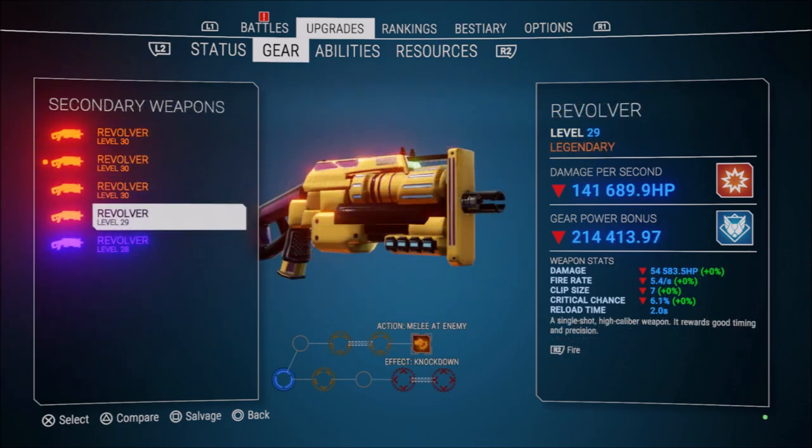Now let's take a look at an example of the third trigger I've come across so far, which is action: melee at enemy. For this you actually have to hit an enemy with the melee strike, and the effect is that that enemy will be knocked down. It's worth mentioning here that these perks are only active when you actually have the weapon equipped. So if you plan to have different perks on all three of your weapons in the different slots, you can tailor your play style depending on which enemies you're fighting and make use of all these different perks in different situations.